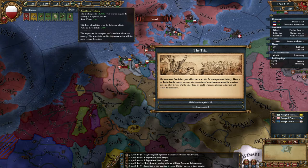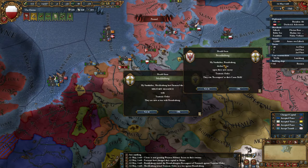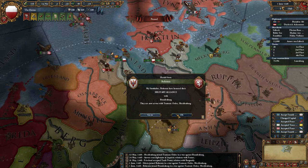You get this trial event a lot with Republics. I've got maximum Republican tradition at the moment so I think I'm going to take this one - get some extra points there. I probably need to do some more videos on Republic events. We could end up in a war with Brandenburg here. Brandenburg gets us into a war, but I think it was an offensive war so they probably won't call us in.